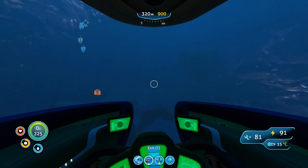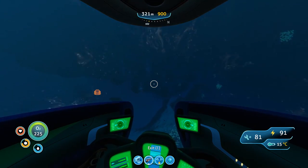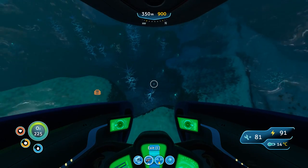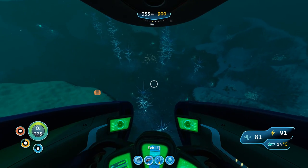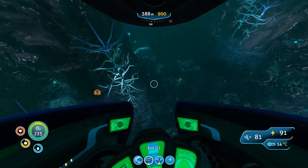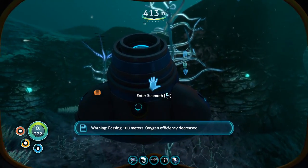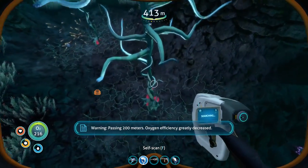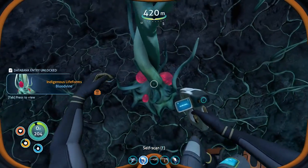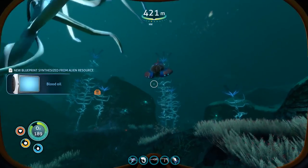I actually don't know where I'm supposed to be going. I'll look around for a little bit and bring it back when I'm either dead or finding what I want. Oh, that's what I'm looking for right there — this is what I was looking for. I'm gonna have to scan these, I think. It's actually nice and cold in here. Let's scan this thing quickly — blood vine. Can I not grab these or do I have to use my knife? Oh, there we go. All right, let's get back to safety.